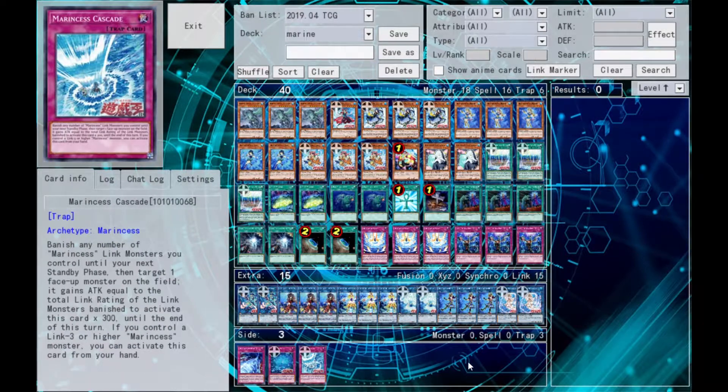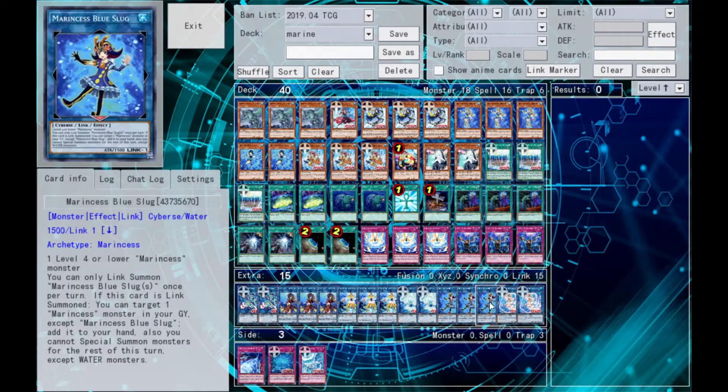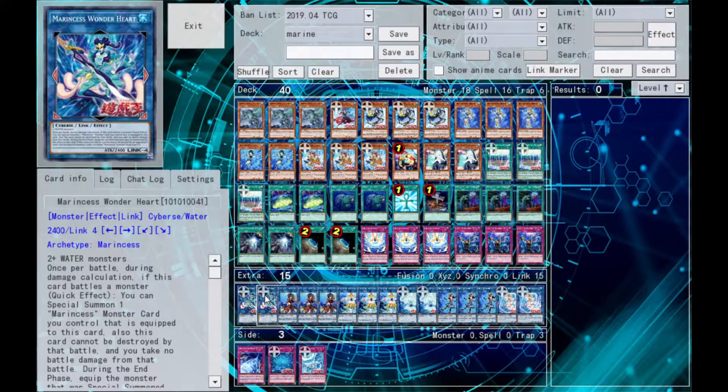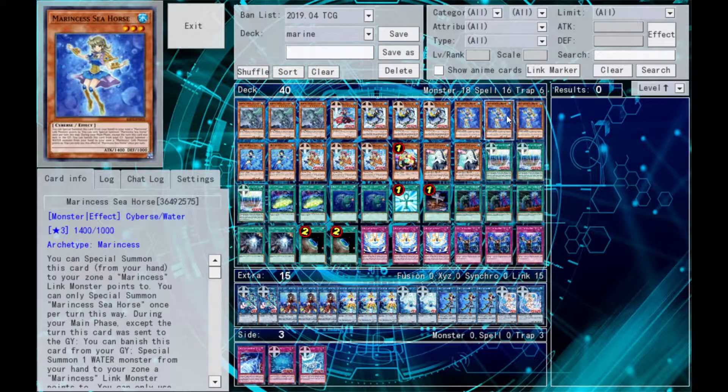This deck is all about making the big link play. We go from link one, to link two, to link three, and sometimes to four. The key card for that is Marine Cess Seahorse — a level three Cybers Water Monster. If you can special summon it from your hand to a zone a Marine Cess link monster points to, it's an instant link three and very important for our link climbing strategy.